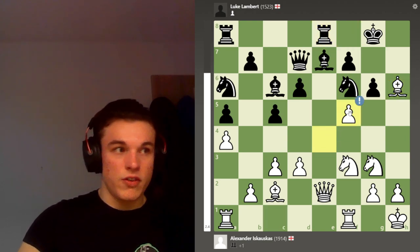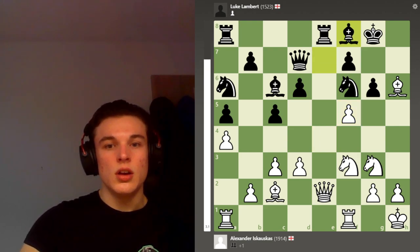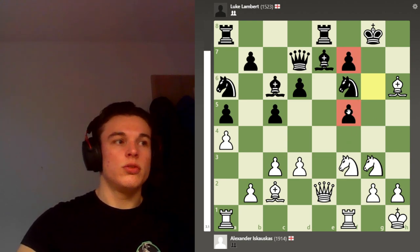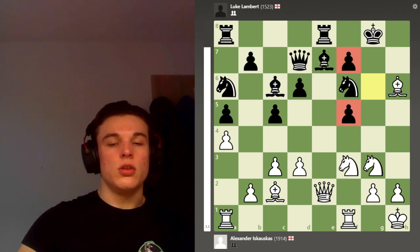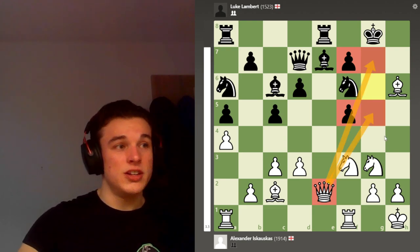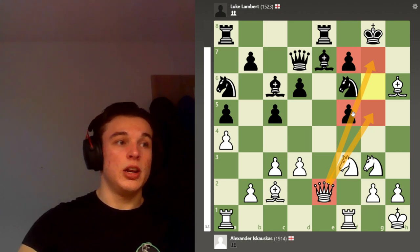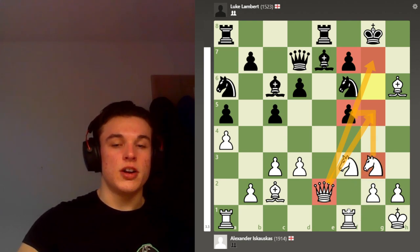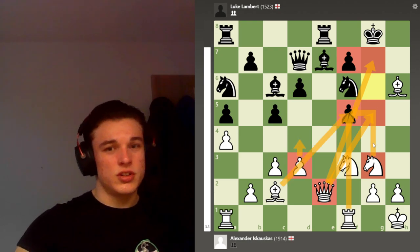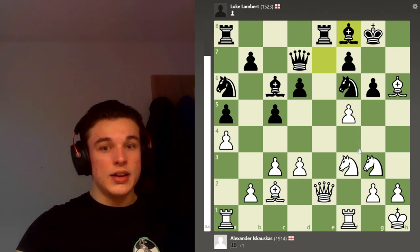Then I take on f5 so I'm up a pawn now. He can take the pawn back but the pawn structure is horrible - all I've got to do is somehow get my queen to somewhere like g5 or g7 and it's game over. Also this pawn is going to be lost anyway because my knight is pressuring it, and after d4 the bishop is going to be pressuring it too.